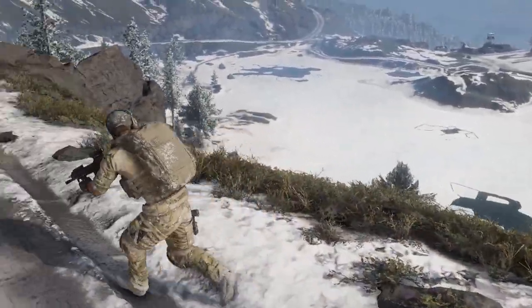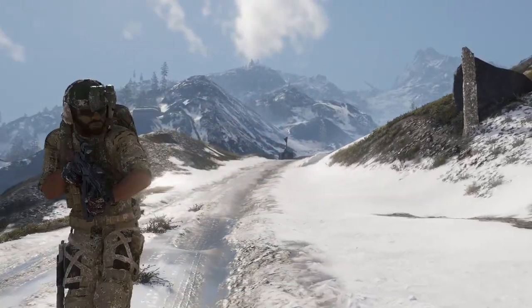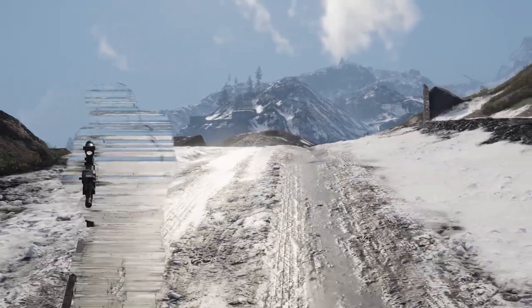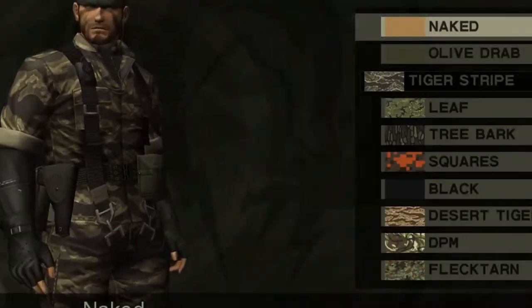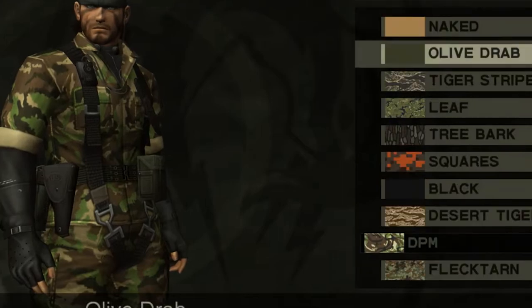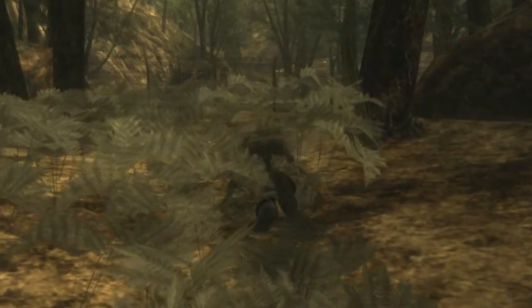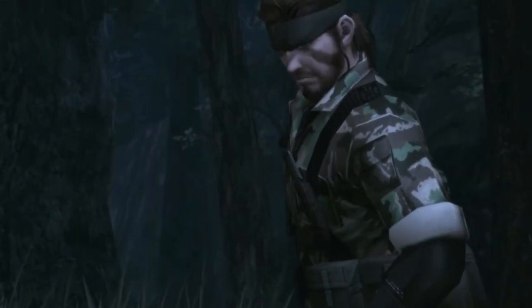With the introduction of stealth camo and the mechanic it utilizes for stealth, I've come to realize that Ubisoft Paris is not far off from being able to create the proper mechanic for a camouflage system in Ghost Recon. For those of us old enough to have played Metal Gear Solid 3, Hideo Kojima was one of the first developers to allow the player to change the type of camo fatigues they were wearing to match the terrain, which would affect the enemy AI's ability to see you. It was an actual camouflage system and it was revolutionary for the time.